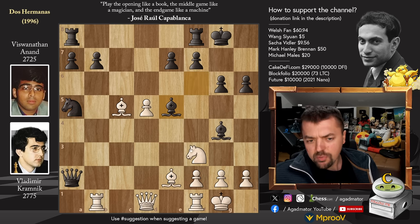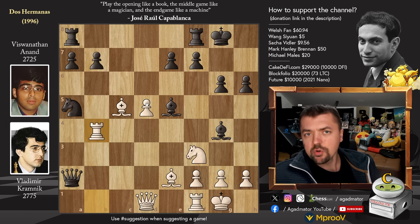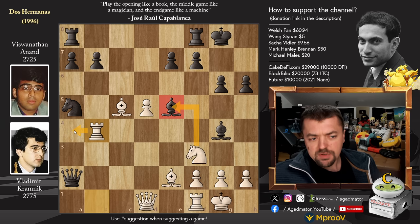But what was the point? If Knight captures, isn't the Bishop just hanging? Well, the point was Rook to B4. And now Kramnik, even though he's down two Pawns — look at this — he's threatening the Bishop and threatening Rook to A4 to go after the Knight and the Queen.